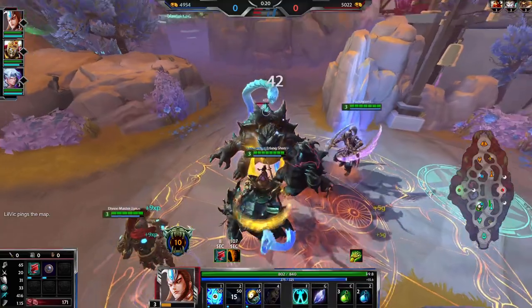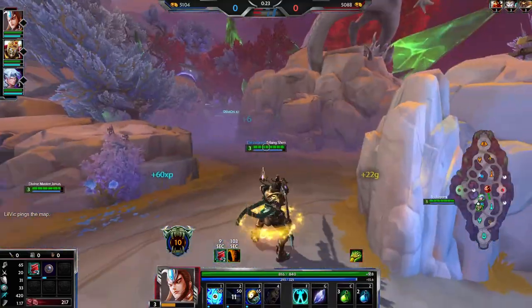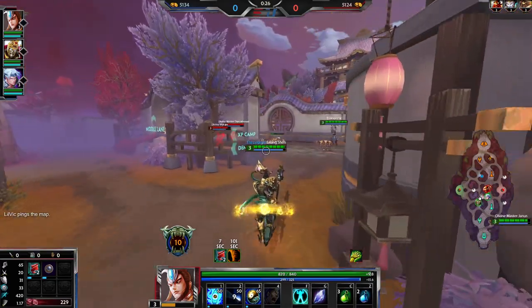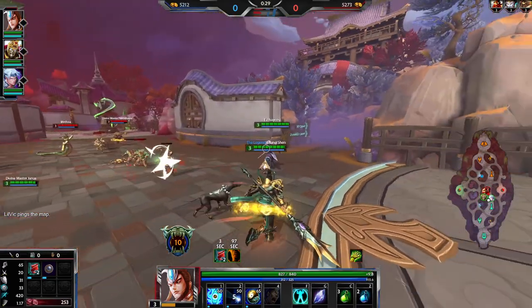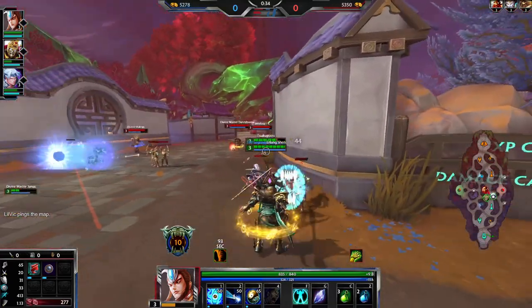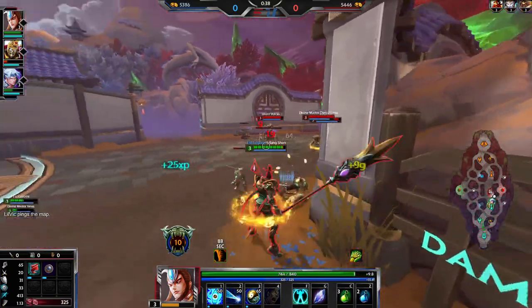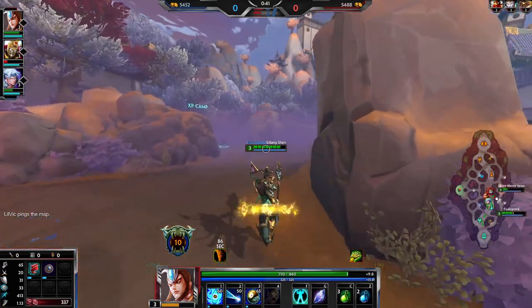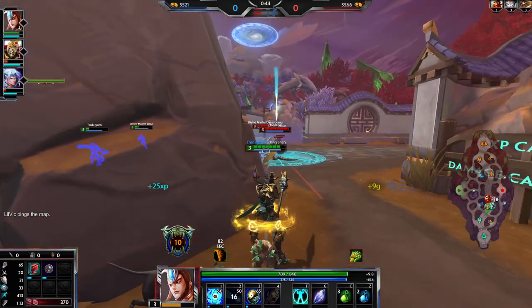Obviously they've got a lot of ability to stop me closing that distance. Vulcan's got his knock-up, Danza's got his wand that does quite a lot of damage, and Medusa's got her ult — all of which can really stop me advancing. And with Erlang you want to close that gap because the dog does quite a bit of damage as well. One of the main reasons I don't recommend building ability base is because the dog doesn't benefit from it, so you're not getting much use from it.